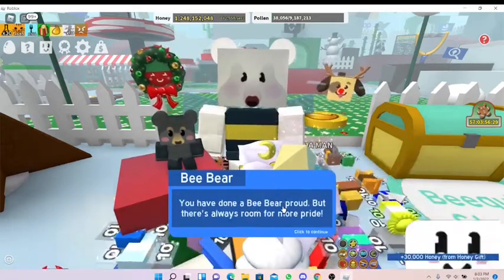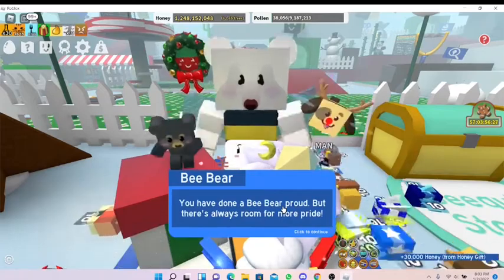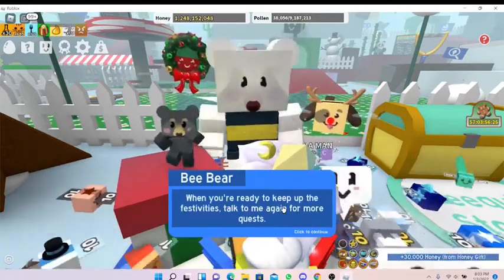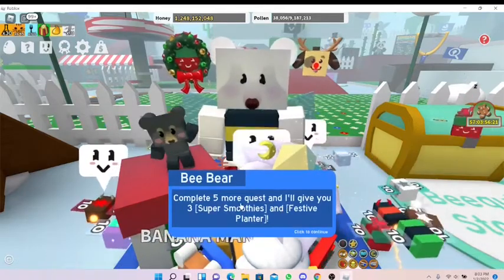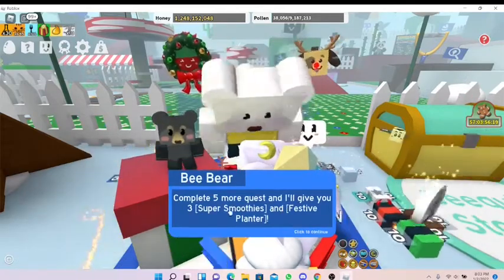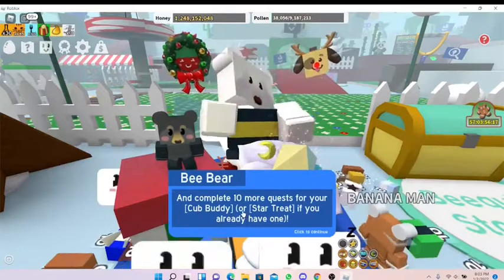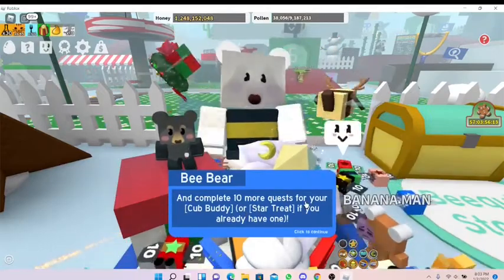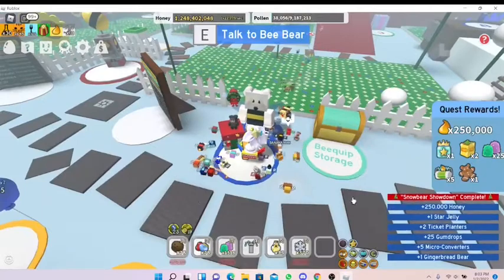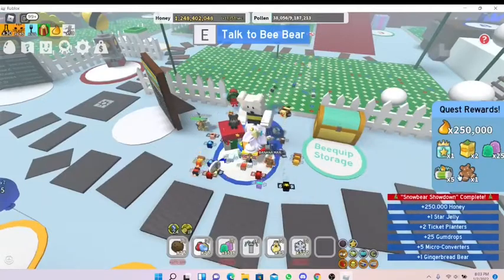Bee Bear says: 'You have done Bee Bear proud, but there's always room for more pride. When you're ready to keep up the festivities, talk to me again for more quests.' Complete five more and I'll give you three Super Smoothies and a Festive Planter, which is supposed to be really good. Complete 10 more quests and we get a Star Treat, which is even more awesome. We got gingerbread Ticket Planters - I really want those the most.